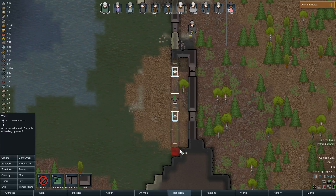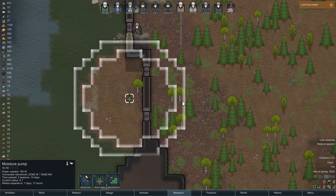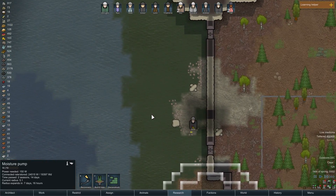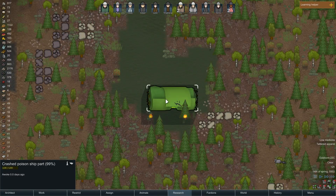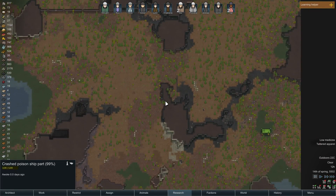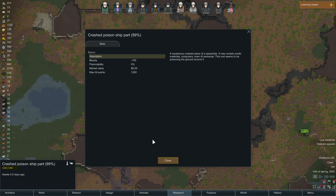I want to make a wall go all the way down and wind it here. That's why I basically put the moisture pump right there. Wow! We finally got ourselves our first ancient ship — here's a poison ship. They're basically usually very dangerous to fight. I can leave them be for a little bit, but they could be dangerous. I'm going to have to fight it at some point.